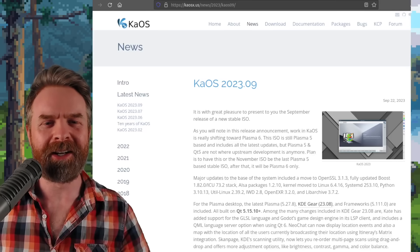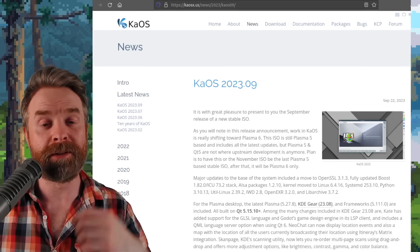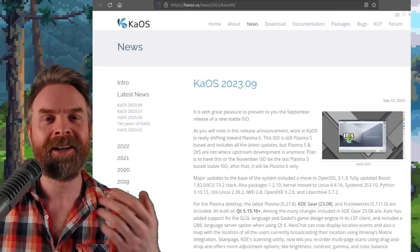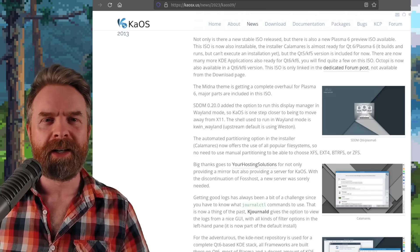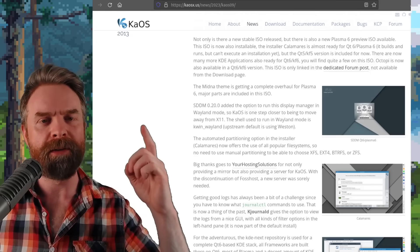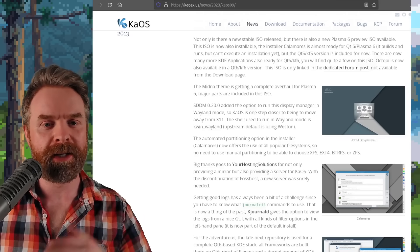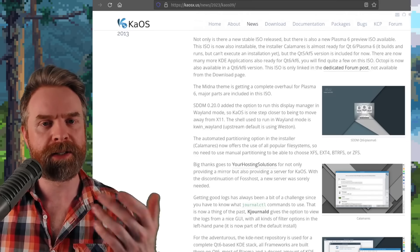Next up, we're really quickly talking about Linux. Chaos Linux has just released their stable September build, 2023.09, using KDE Plasma 5.27.8. If you're more interested in Plasma 6, there is a Plasma 6 Preview ISO already available, and they say they're one step closer to getting off X11 and moving towards Wayland.